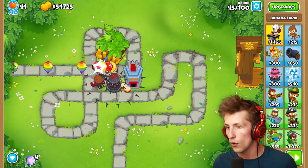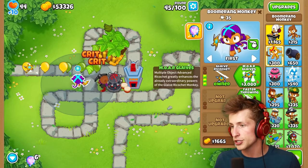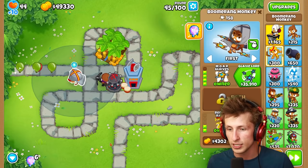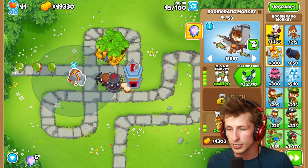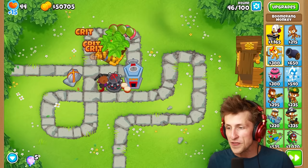We can do this with every single tower. Let's try the boomerang monkey — if we put the boomerang monkey and get glaive ricochet, more glaives, faster throwing, red hot rings, and more glaives. I could already get glaive lord if I wanted to. If we use the ability — oh my gosh, that is so cool! And then it just launches all of the glaives. I love that, that is so good.